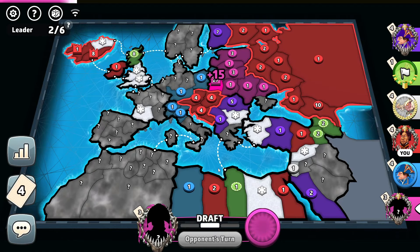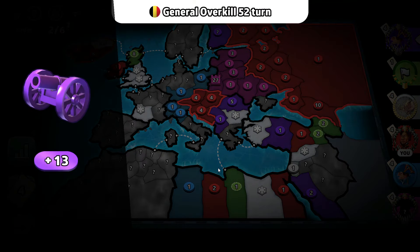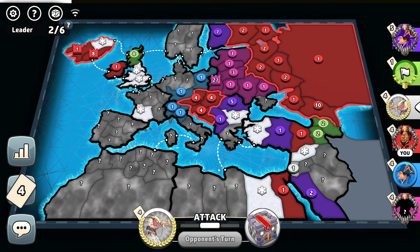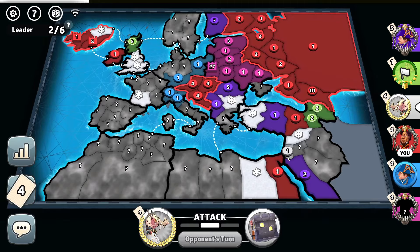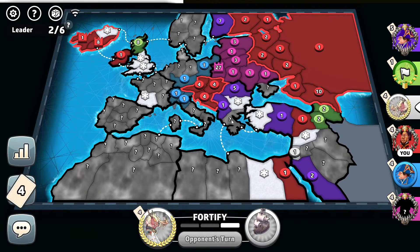18 troops by pink — 27-troop cap. Captures a territory elsewhere. 9 troops by white, goes right there — isn't getting to North Africa for sure. I'm taking over Orient, will wipe him out from Israel, and no more paprika for him.